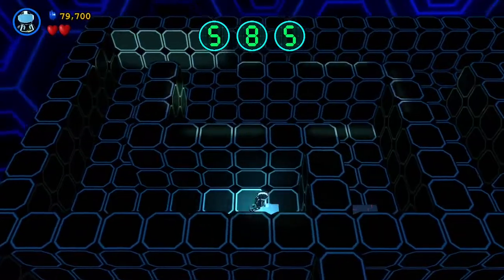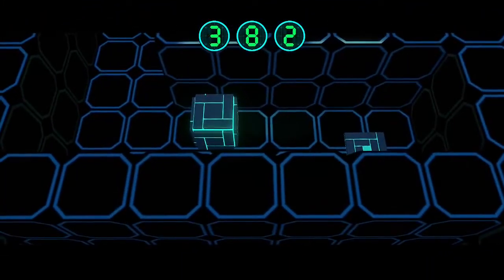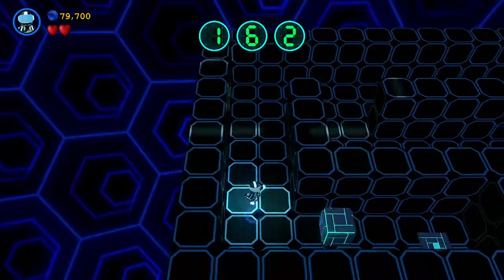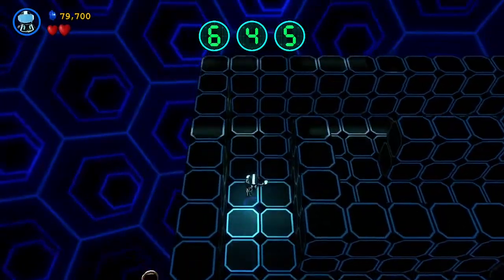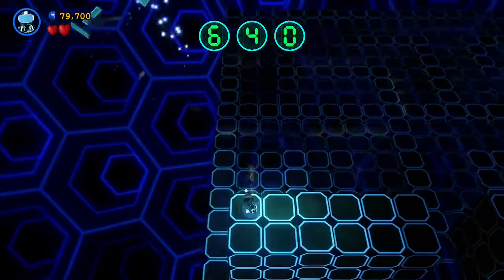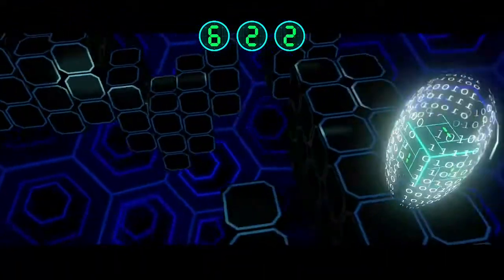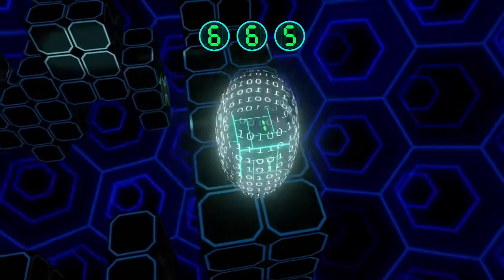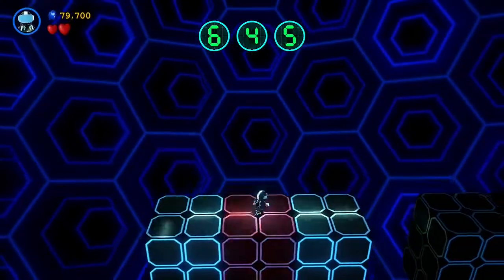Back to the Tron world. Got me a token. Alright, first code is six. If it was a maze for each one I would've been a little annoyed. I know this one — that's the red one.